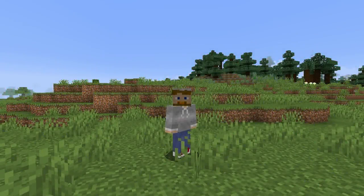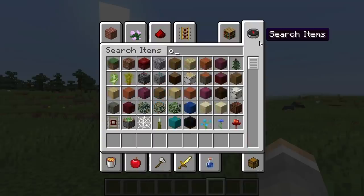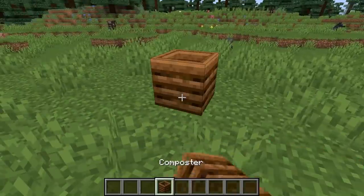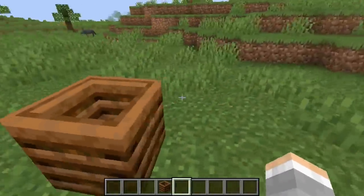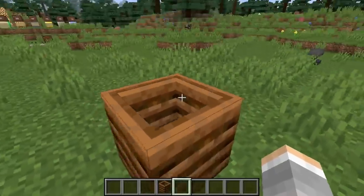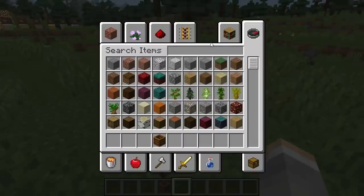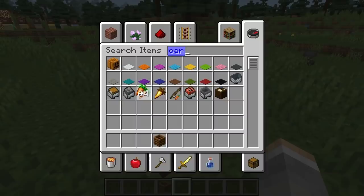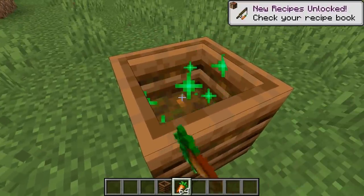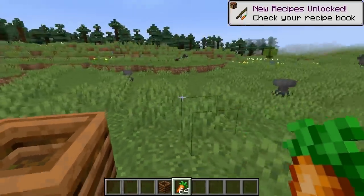So what does a composter do? We'll show you. A composter basically takes certain organic, natural, plant-based things and gives you bone meal in return. Let's go ahead and get some carrots, right-click on it, and it starts to fill up.